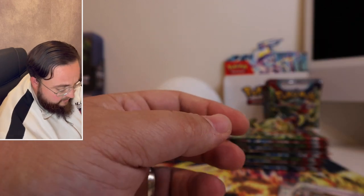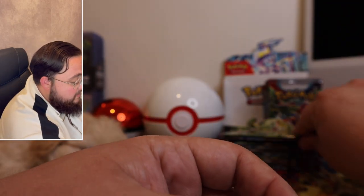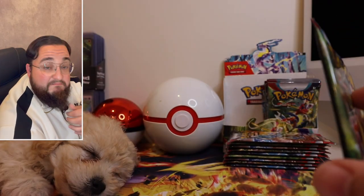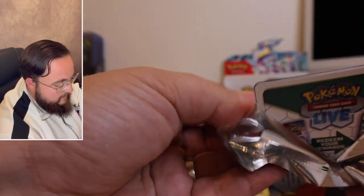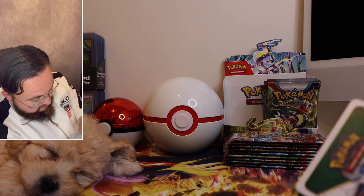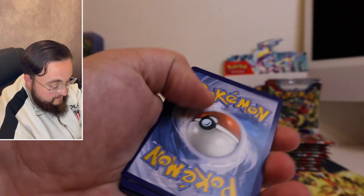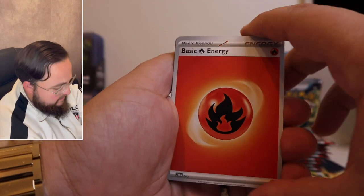Don't forget, Biggie Fam — hit that subscribe button, let's grow this community to be number one. Let's hit 250! The more we grow the more we can do. Archie's having the best dream of his life right now. Code card for y'all. Fire energy on the back — finally we got a fire energy!